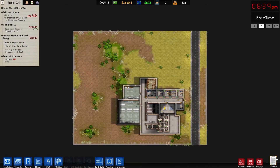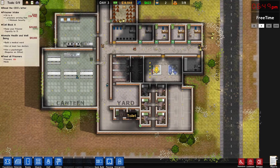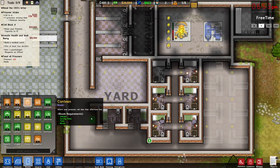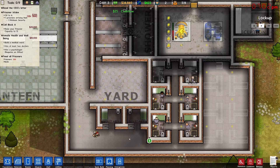Hello everyone and welcome back, my name is Descartes and this is episode 3 of my Prison Architect let's play. When we ended last time we just got these cells built and we got our solitary there. There's actually a different room type for solitary, so I need to change these. There we go - now the game knows there's a solitary.